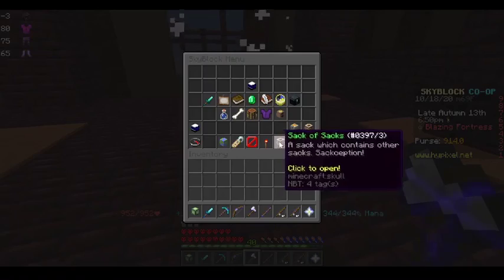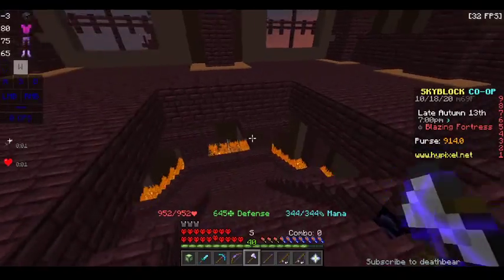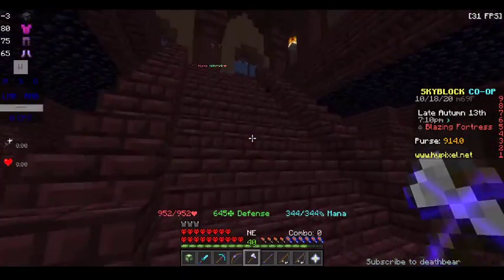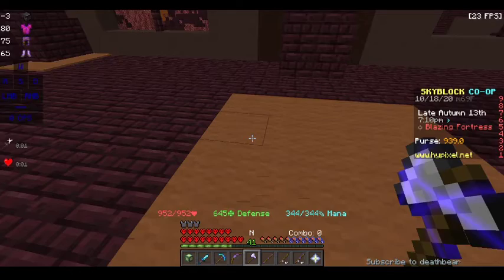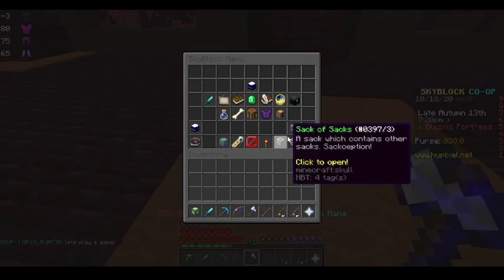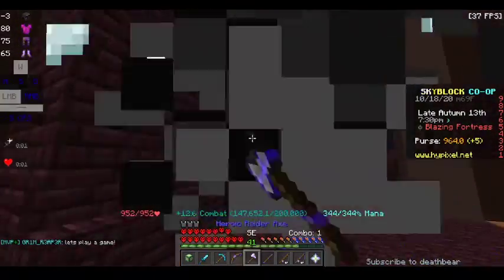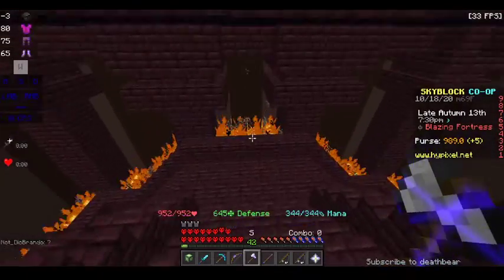Crits work really weirdly in SkyBlock — they're actually by chance, which I guess isn't that weird. I have looting on the rod. Why am I not getting blaze rods? I only have eleven, I need 32. What does SkyBlock expect me to do — kill more blazes?